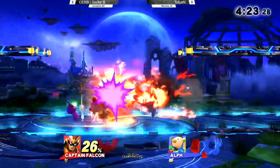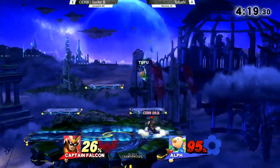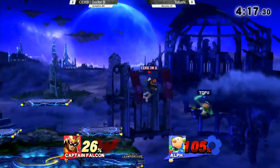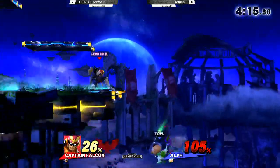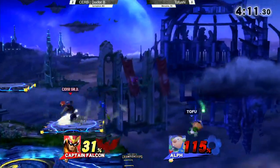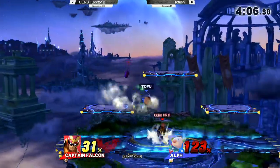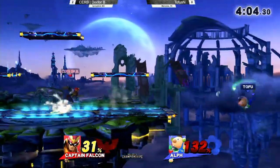I thought we were going to see the back throw. Tofushi has to be really careful about not rolling — that's something he as a player always does. Because whenever he starts to panic and gets into a really high pressure situation, he rolls across the screen. I noticed that yesterday when he was playing doubles. And Captain Falcon is such a great character to capitalize on that — he can follow you, he can chase you down. He's got that speed.